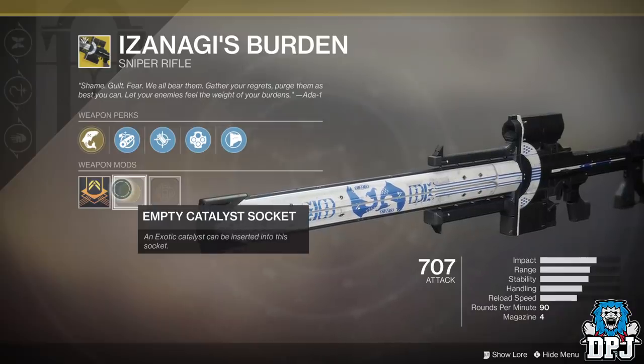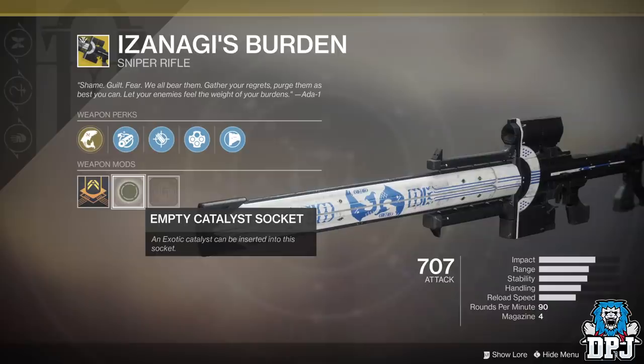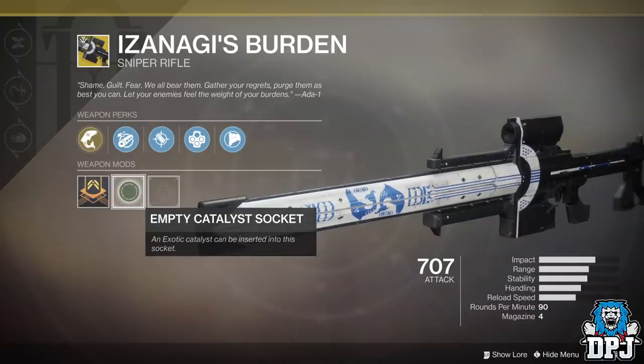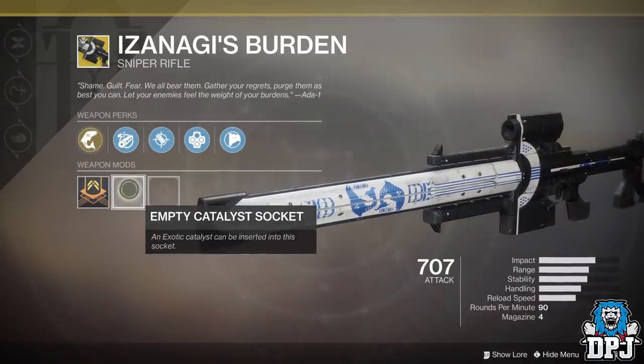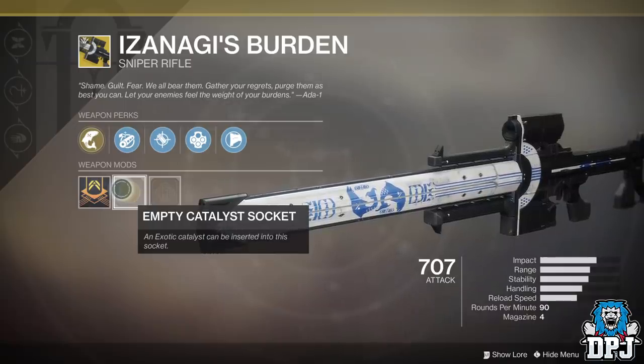What I also know from doing a little bit of research is that when you obtain the catalyst for Izanagi's Burden from the Heroic Menagerie, to complete it, all it seems you have to do is get kills with Izanagi's Burden. Now the official perk we get I do not know as of yet, and with it being an exotic with such a distinctive trait, I'm not sure what additional feature would fit this gun. If you guys have any ideas, let me know down below in the comment section.